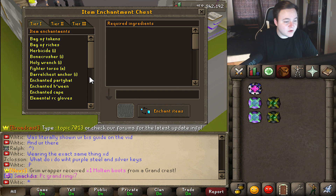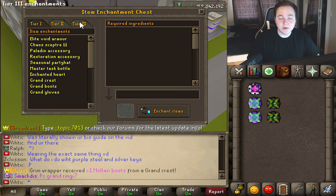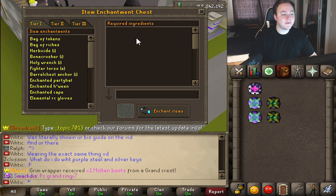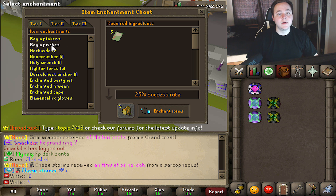A couple months ago, they actually expanded the enchantment system and just like tripled or quadrupled all of the different things you can make. We're going to start off on tier one, and there's going to be a lot of stuff here that's useful to pretty much everybody.